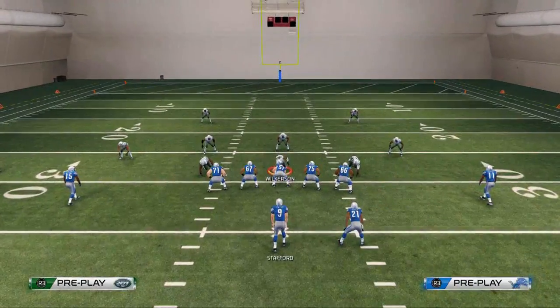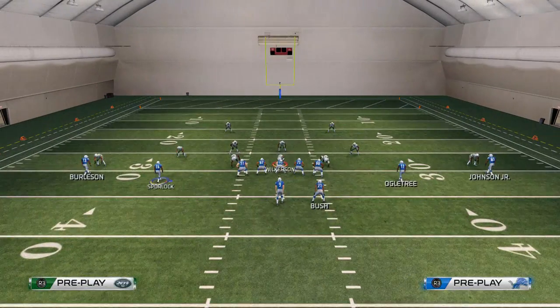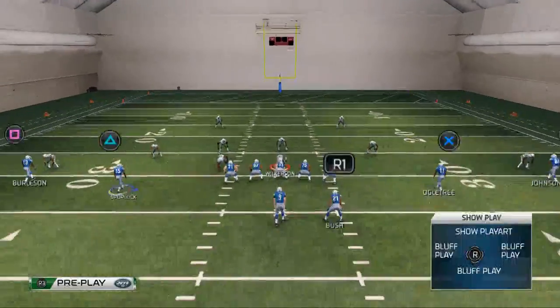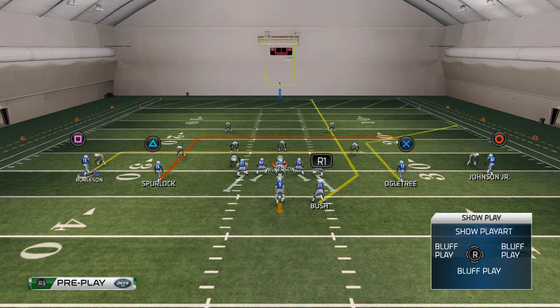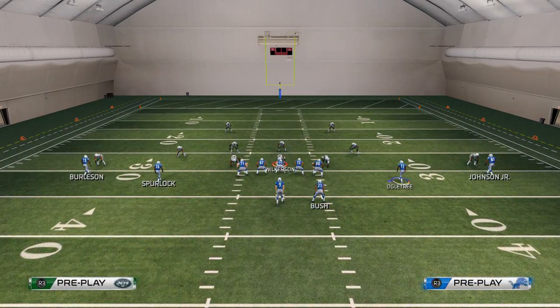We put the running back on a streak. We put the two guys on the left side on levels, which helps with Cover 2. If you want to be able to handle Cover 2 on one side and Cover 3 on the other, you can make a curl-flat concept by putting the slot receiver on a zig and the far left receiver on a smart out. I really like to put a smart-routed in-route by the slot and then an in-route to the backside far left receiver. The key route here is the corner out.